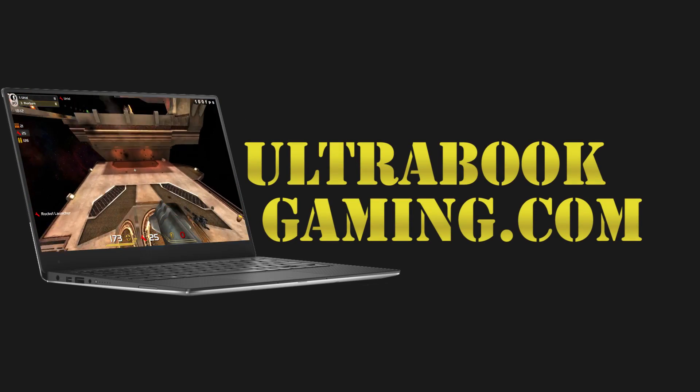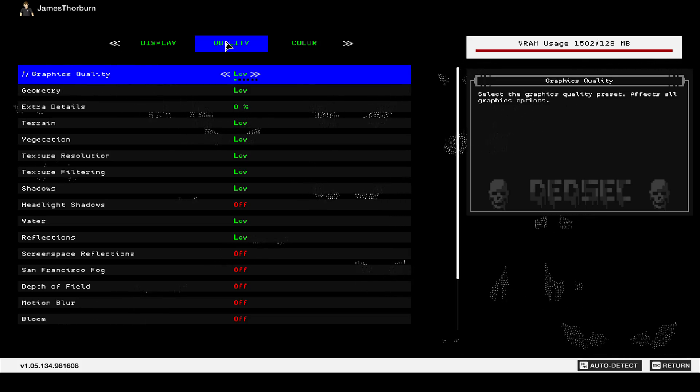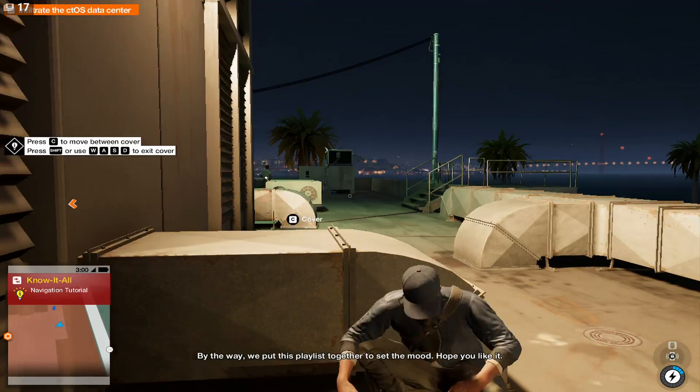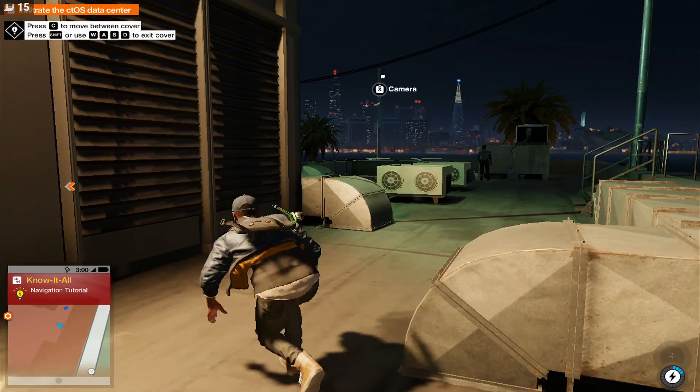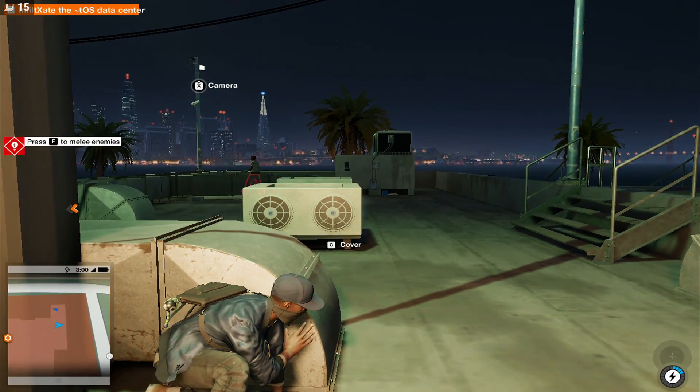Hi, I'm James and in this video I'm taking a look at Watch Dogs 2 running on Intel HD 5500 graphics. This is on a Core i3 5010U Nook system, and we can see here, once again, even compared to HD 520, frame rates have taken another drop.